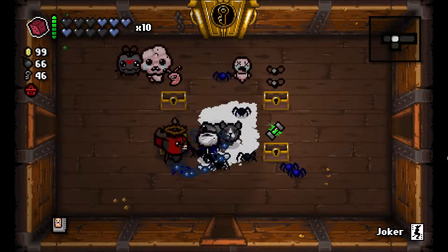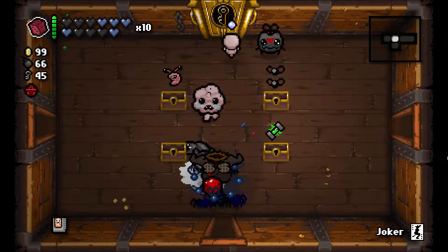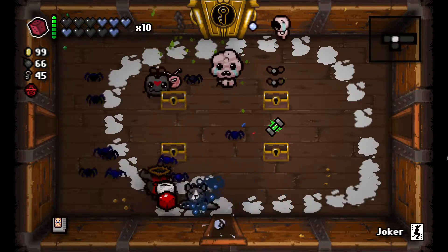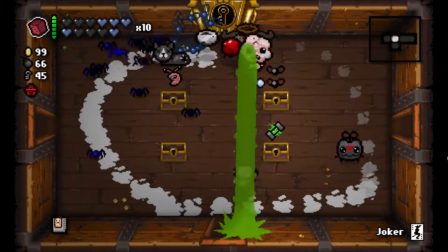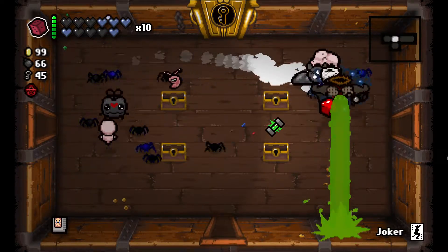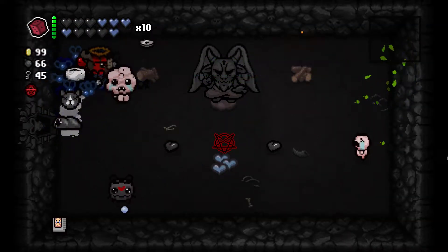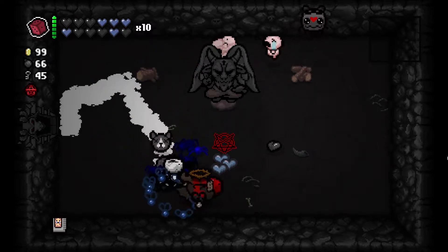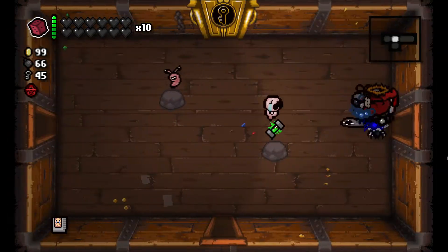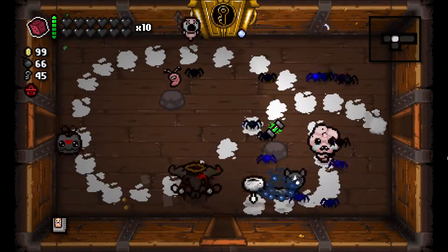Parasite — that doesn't help as much. Money Equals Power — I think it's 0.04 damage up per five cents or something like that. Parasite's going to give us split shots but we got Brimstone so it's not affected. Hello flies — going to give us the rest of our orbitals. We got BFF so it makes them big.